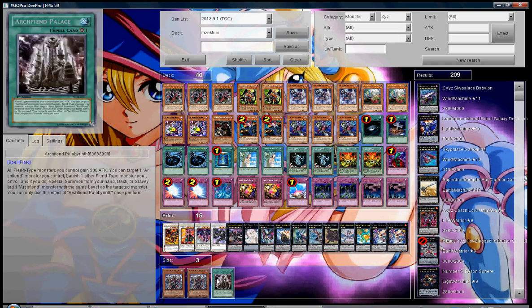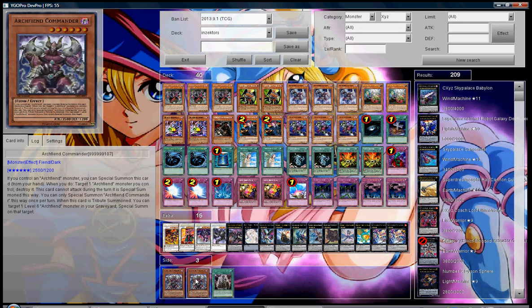I want to explain these two cards. Archfiend Commander — if anybody knows when this card is coming out, maybe I'm just oblivious, but I looked online, Google-searched it, went on some forums, asked some people, and nobody knows when this card is actually coming out. It may be coming out in the next set. The only thing I kept seeing was that it was up for a vote in a V-Jump issue and it didn't win. I really like this card; if you're running the deck online I would run it at two. He is very good, there are a lot of different combo plays you can do off him.